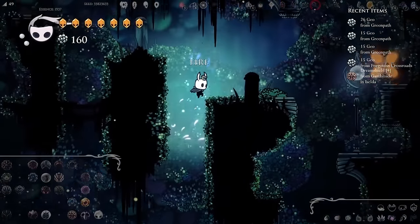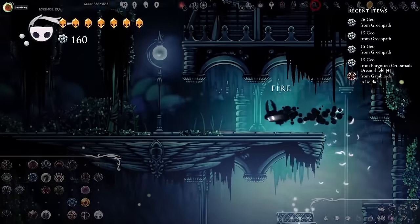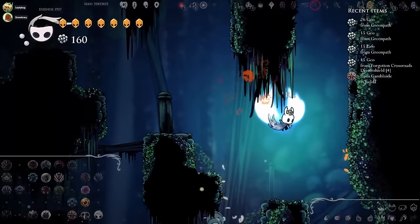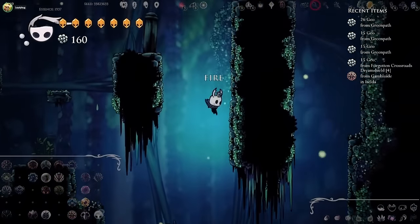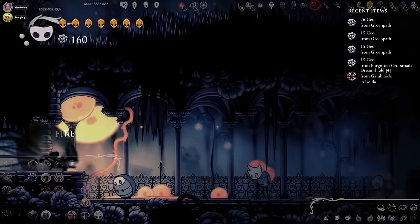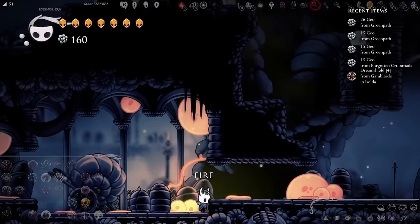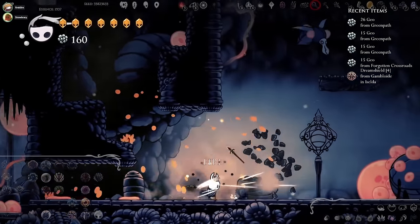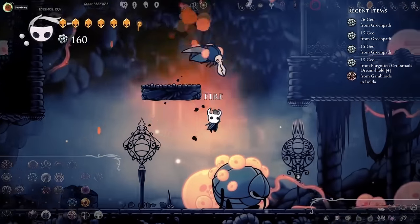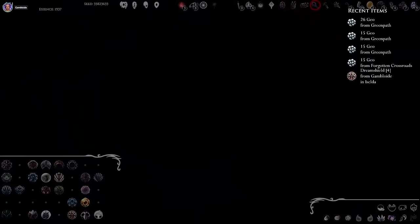Oh my god, I found the Nailsmith! Wait, really? He's in the fucking place that fire led me to — top right, where you come out of archives. So we need to figure out how to fight Mantis Lords. Isn't the nail upgrade shared? I don't remember how I fought Mantis Lords. Well, I guess we're screwed.